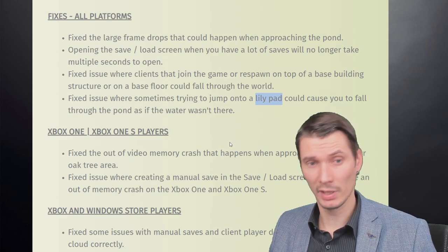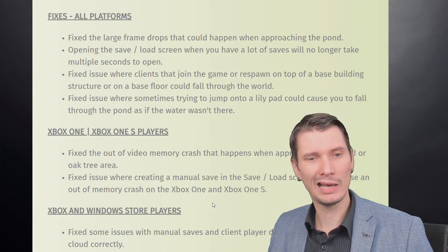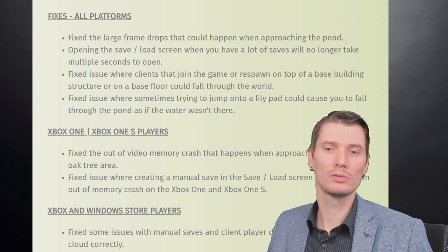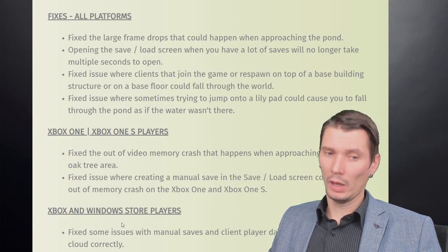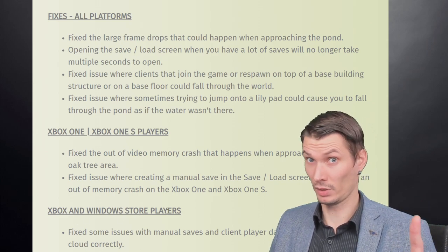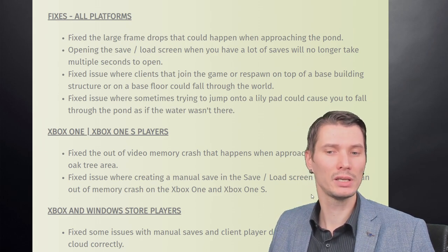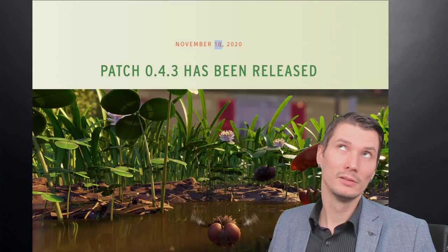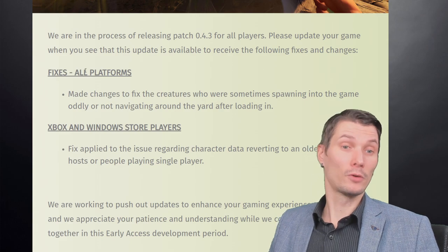Jumping on the lily pad is still a huge problem despite fixes. For Xbox One S players: fixed an out-of-video-memory crash that happened when approaching the pond or oak tree area, and fixed an issue where creating a manual save could cause an out-of-memory crash on Xbox One. For Xbox Windows Store players: fixed some issues with manual saves and client player data not syncing from the cloud correctly.